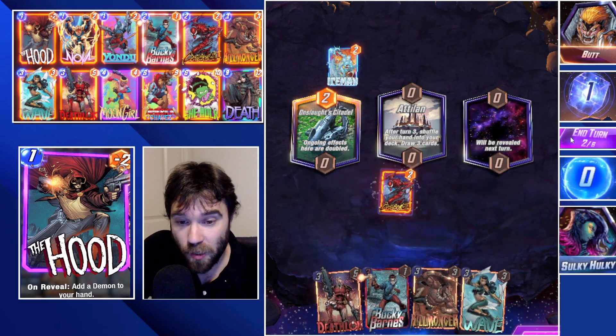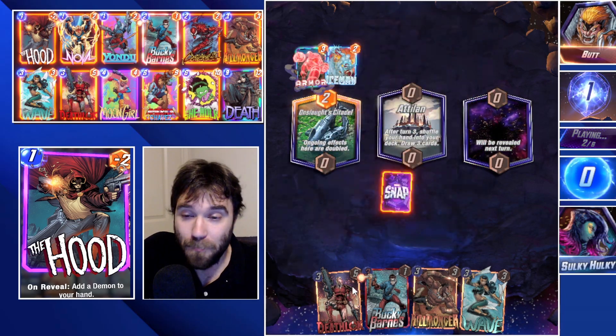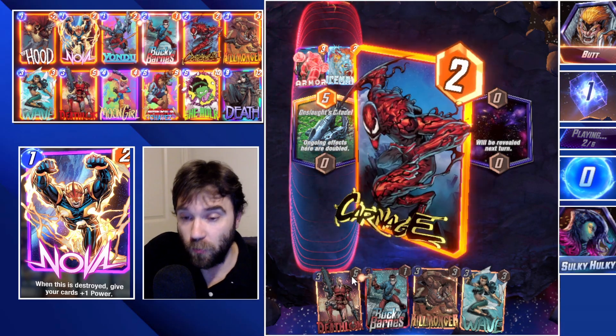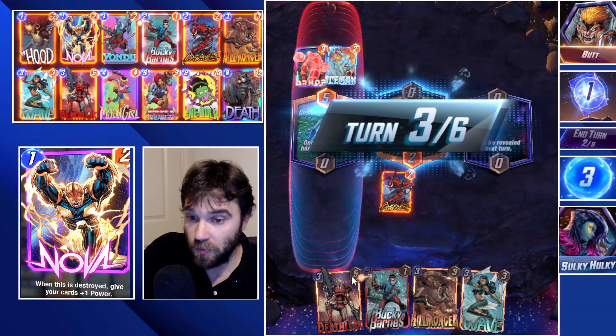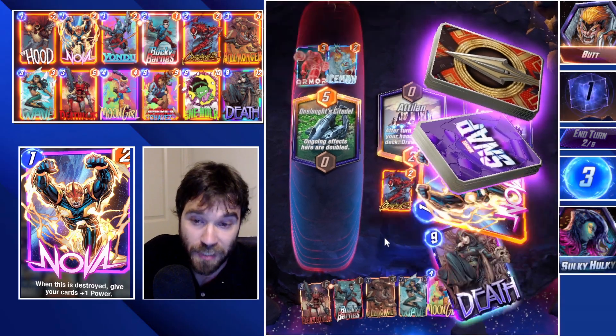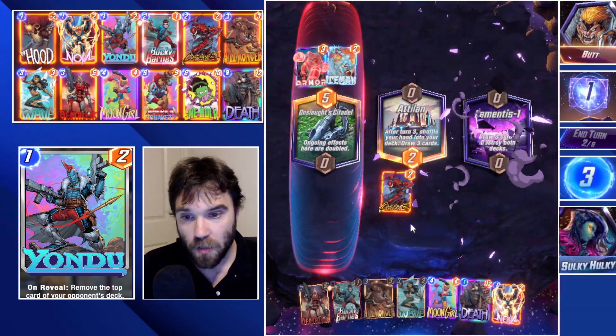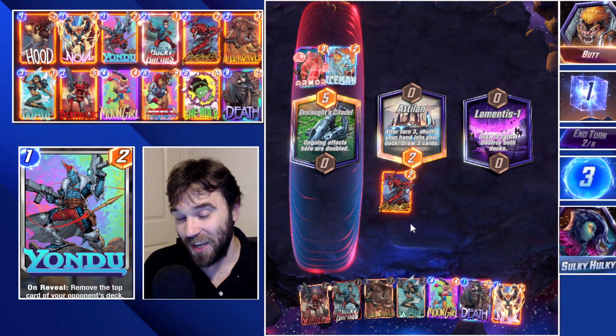I'm going to throw Carnage onto the board — it's going to destroy our Bucky Barnes, but I feel like we need to start getting rid of some cards because if we draw into Lamentis I want space for all three cards. We get both Moon Girl and Death here, which is a huge benefit.